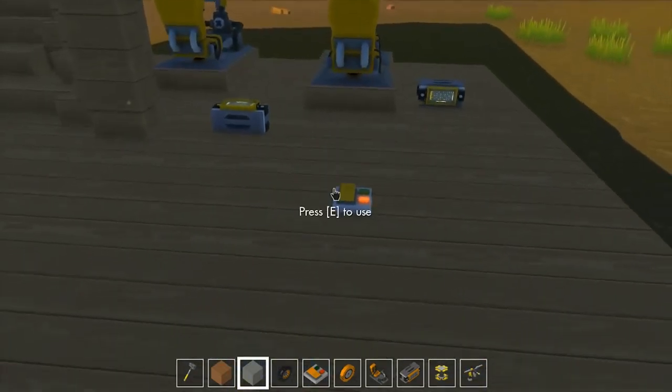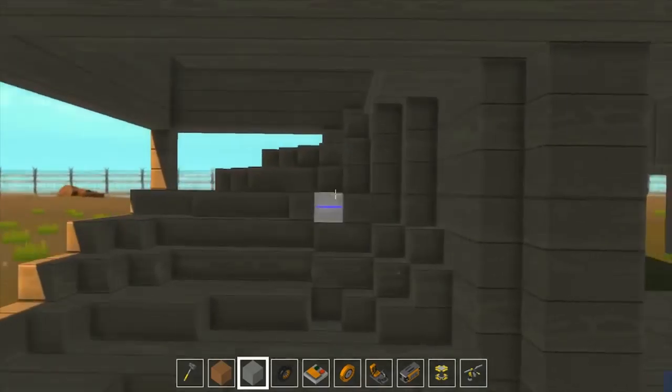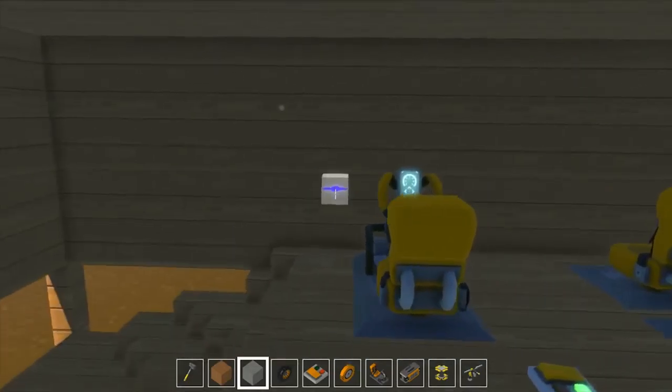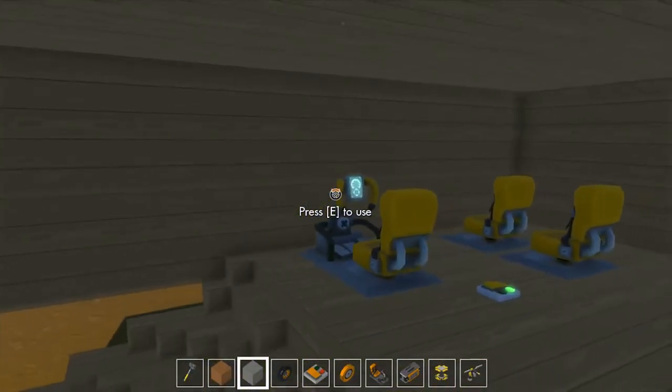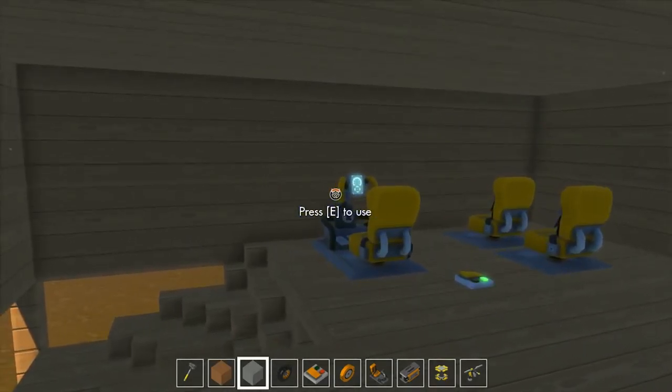Oh my gosh, but it actually works now. And it looks pretty cool from up above too — that's adorable. And then basically, I'm going to have this sort of be a home that can move and transform. With the push of one button, we're going to try to make it look like a completely different home. That's our goal.